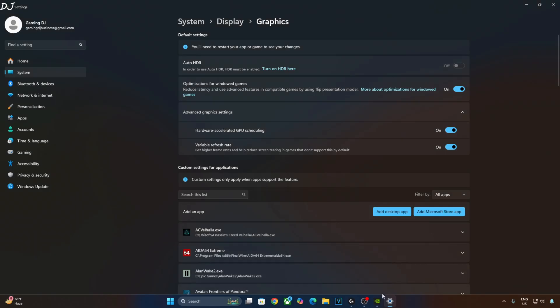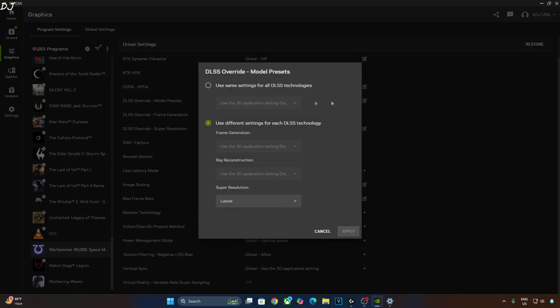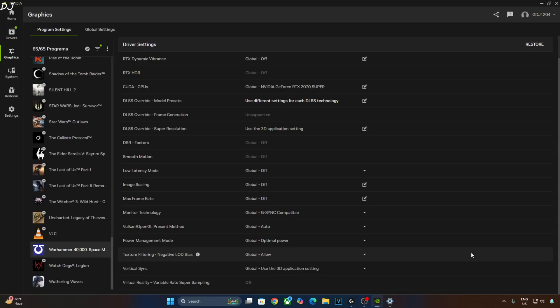Now I will override the DLSS upscaler. Open the NVIDIA App, click on Graphics, click on the three dots, then click on Refresh. It will show you all of the games on your PC. From this list, look for Warhammer. Scroll down to the end. We need to edit the DLSS Overwrite Model Preset setting. Click on the pencil icon, select the second option — Use different settings for each DLSS technology. Click on the drop-down bar below Super Resolution and select Latest as the option. Click on Apply.